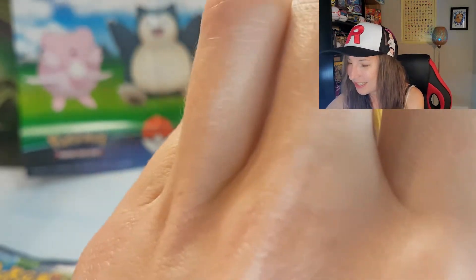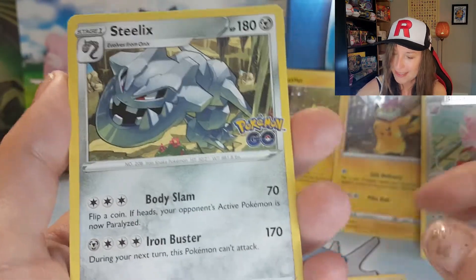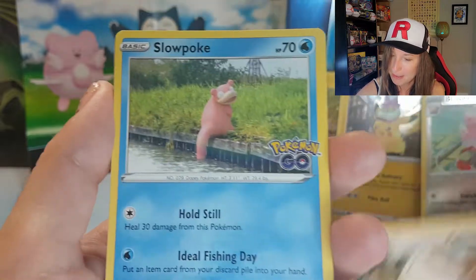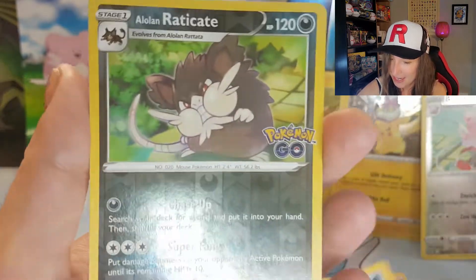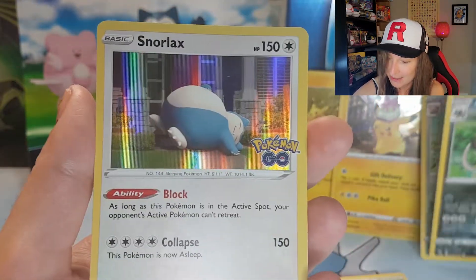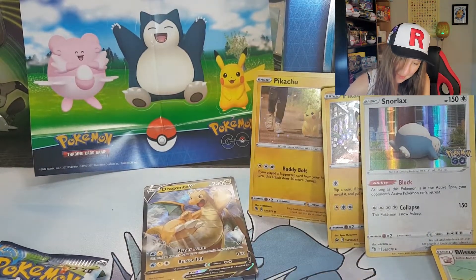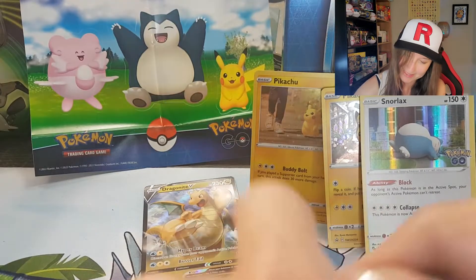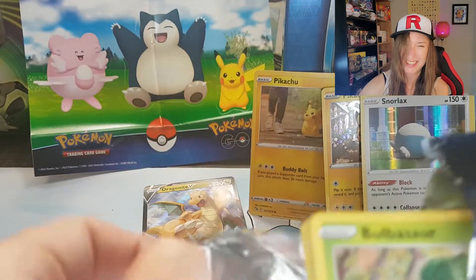Kinda cool for me. Energy card, pokey stuff, Steelix, Zatu, Bibarel, Slowpoke, Bidoof, even Magikarp, Alolan Raticate, and a Snorlax holo. Oh, cute. I like Snorlax. Snorlax is so cute. I'm feeling like Snorlax lately - sleepy.